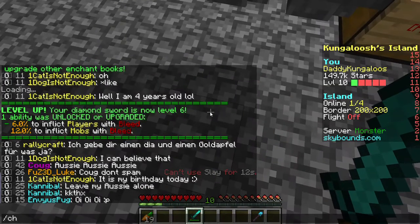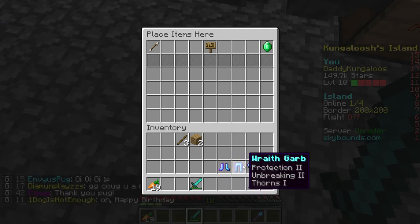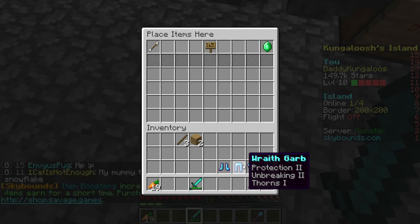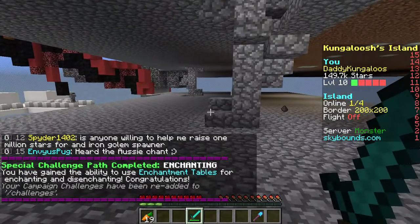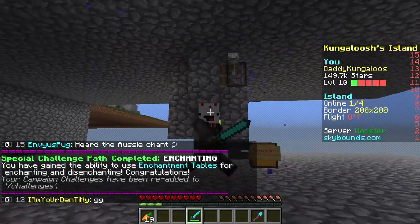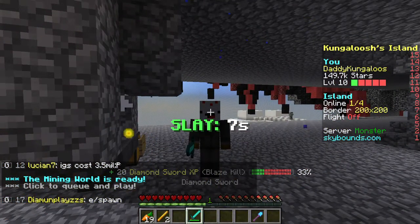There we go. So for you, as I explained, you need to either buy armor off the AH — any armor that has three enchantments, like Protection, Unbreaking, Thorns or Protection, Unbreaking, Aqua Affinity — just anything with three enchantments, and 10 XP, and then boom, you have completed the enchanting challenge. I hope this helped anyone who's confused on what you have to do, and I'll see you all next time. Bye!